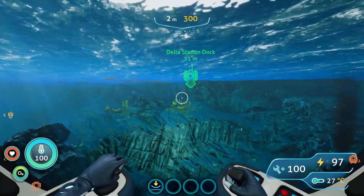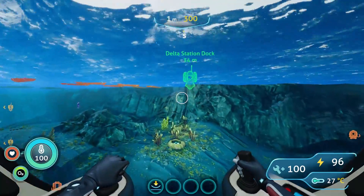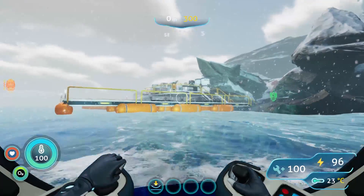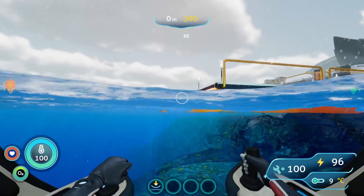Once you see the ledge come to an end and you see a few of the floating paddles, you'll know you're in the right place. Proceed to surface — that's the Delta Island Docks.